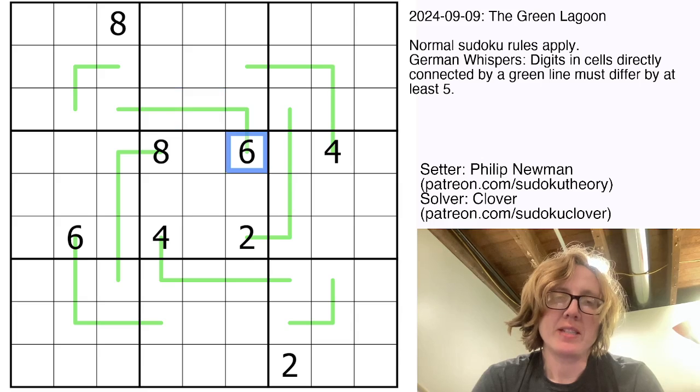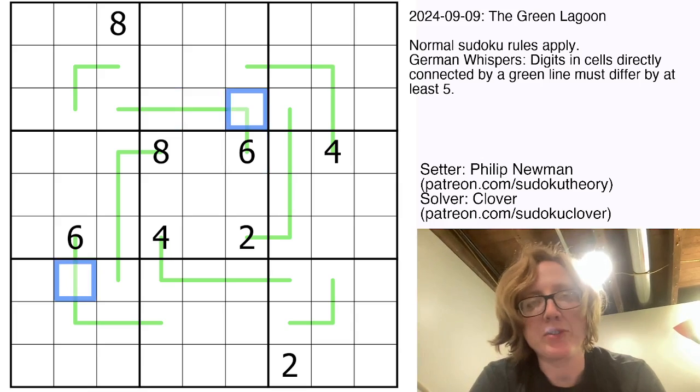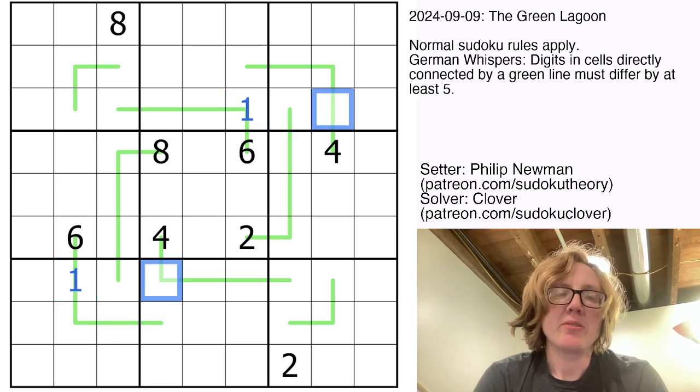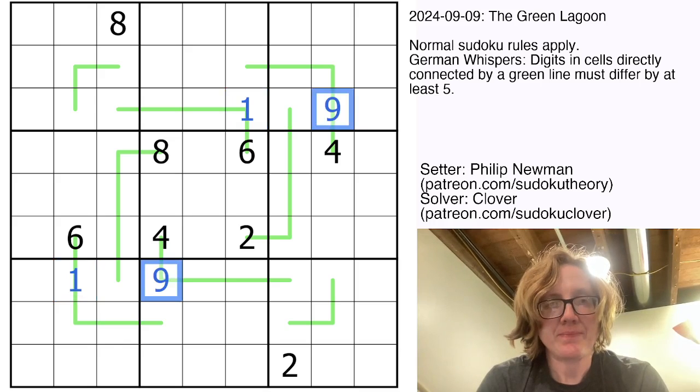If you look at the six, there's only one number in sudoku that has a difference of five or greater from six, which is one. Similarly, there's only one number in sudoku that has a difference of at least five from four, which is nine. So from there, let's take a look at these cells.